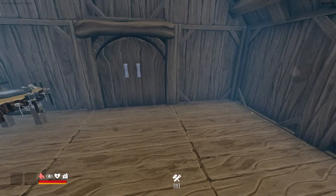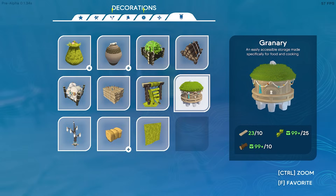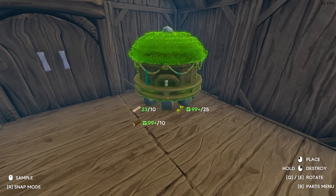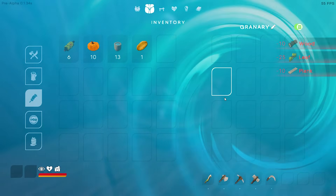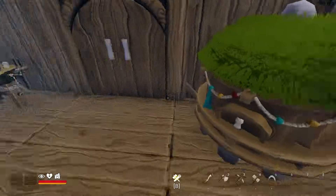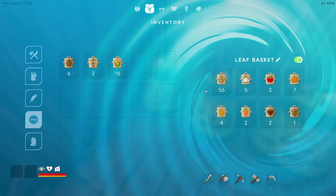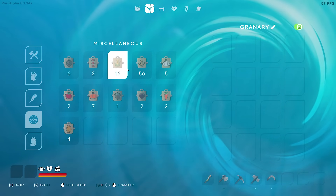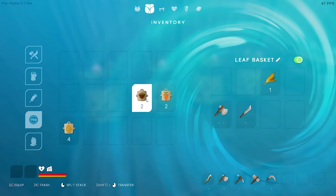We got some new things — a granary: 'easily accessible storage made specifically for food and cooking.' We want that — oh, that's cool looking! A greenery — I guess that's where we put all our food. Can we put seeds in as well? Let's try it. Nope, can't put seeds in. But we can put food in.